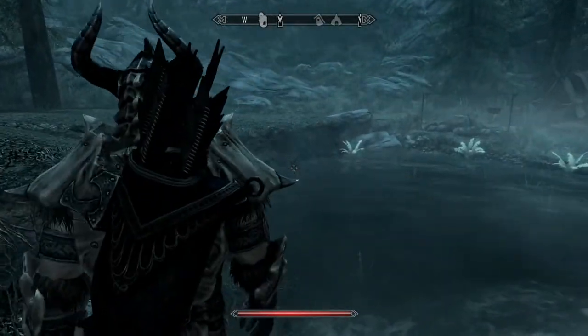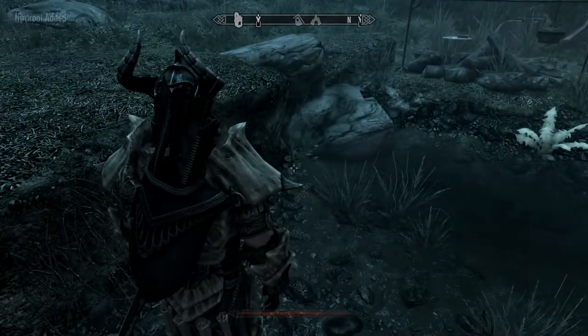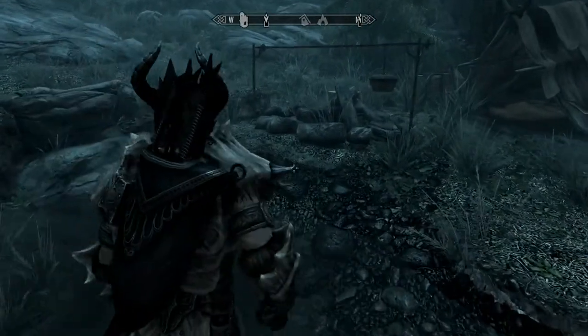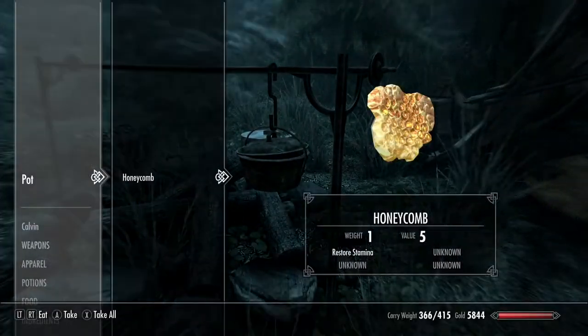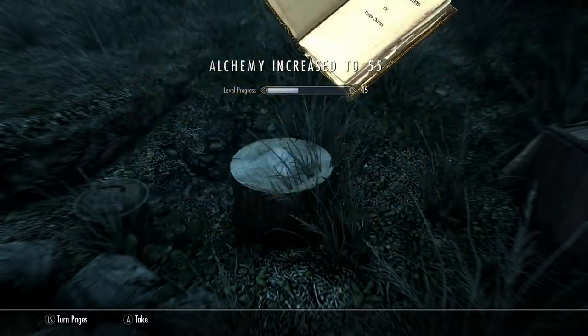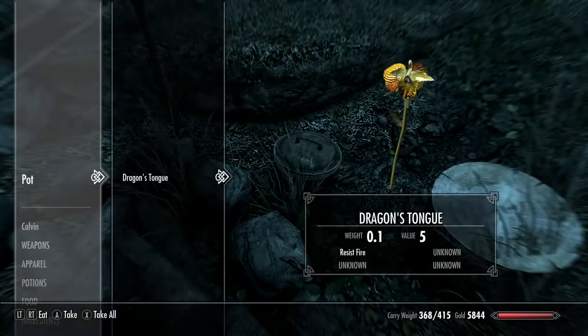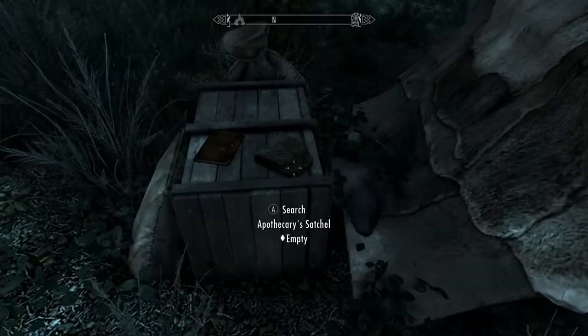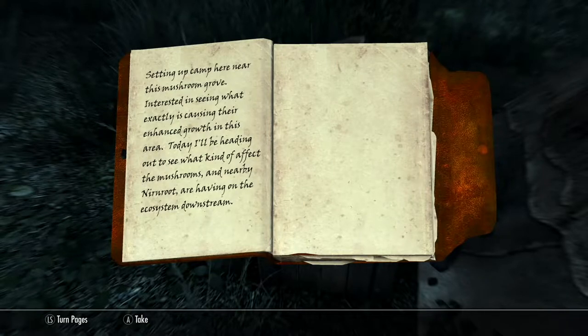There's some Ninrut and some other stuff here that are really good ingredients. I think this might have been intended to be part of the whole Evergreen Grove — I called it Evergreen Gulch, but it's Evergreen Grove. There is some really nice treasure around here, including a Deroum Deruz that raises your alchemy skill. There's his tent — nothing in there — the satchel, some decent ingredients, and his journal. He talks about these mushrooms and Ninrut, and he was going to investigate the whole ecosystem downstream. That ends up getting him killed by the Spriggans, and that's when you find his body in Evergreen Grove.